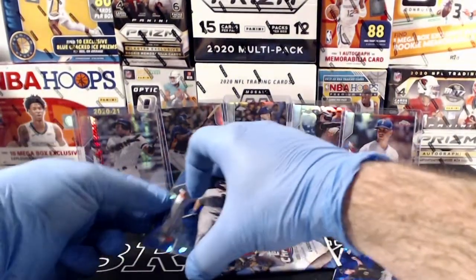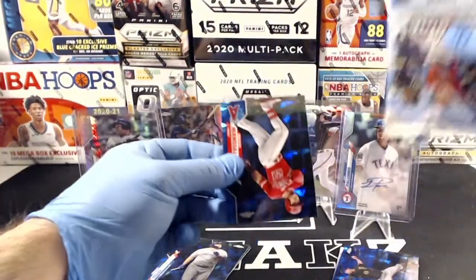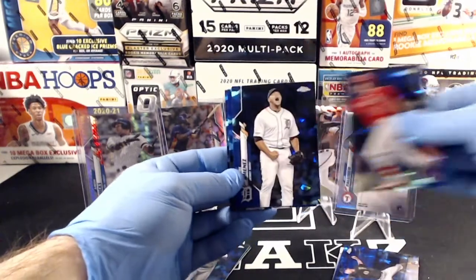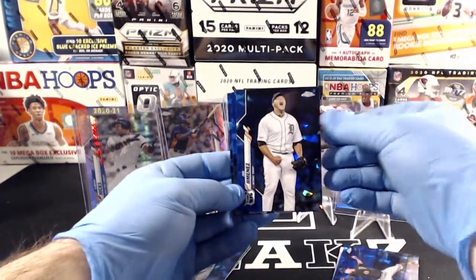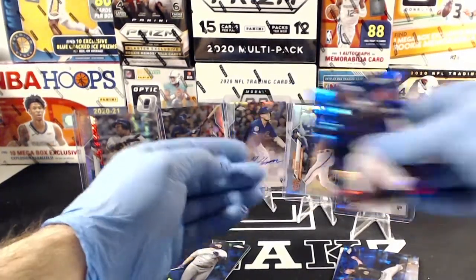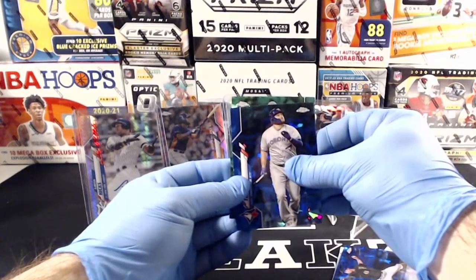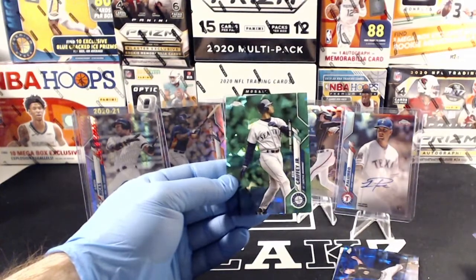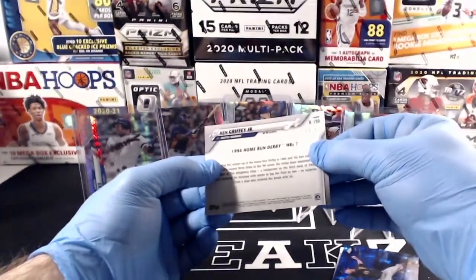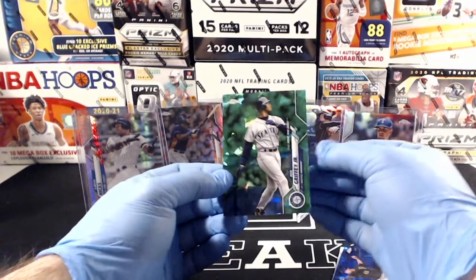We pulled a Bichette out of our last box and a Randy Arozarena out of this one. We'll save that green for last with the auto. Final pack: Michael Hermosillo, Joe Jimenez, Sam Travis, and Domingo Santana. Let's take a look at our numbered parallel — our green. Ken Griffey Jr. green going to the Mariners — nine out of 45, 1994 Home Run Derby. Nine out of 45! Beautiful. Congrats Mariners on that one.